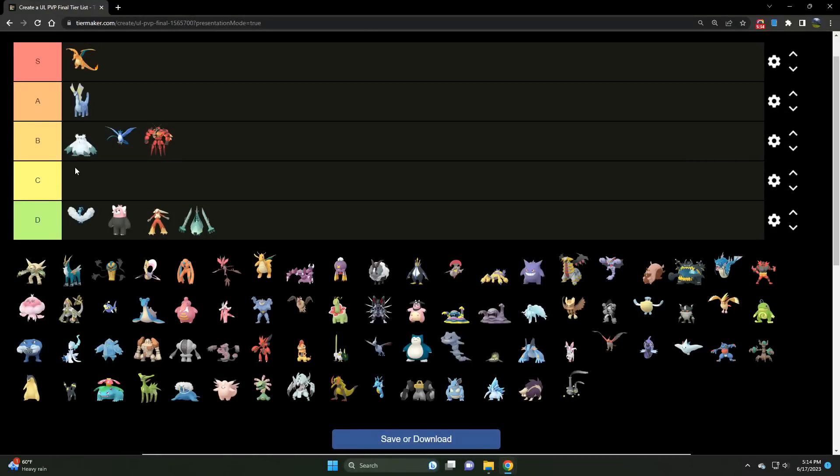Charizard is S tier 1000%. This thing is next to unstoppable if you can give it a shield advantage. Whether it's normal Charizard or Shadow Charizard, this thing is S tier — very, very strong Pokémon especially with a shield advantage in the Open Ultra League, no doubt about that.